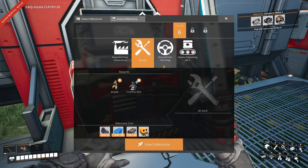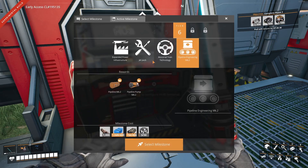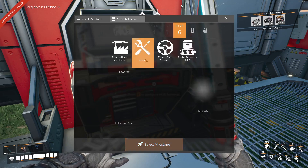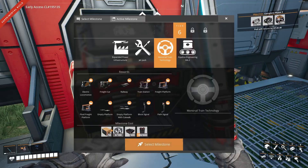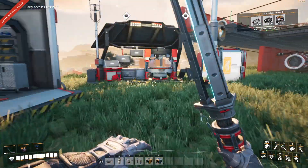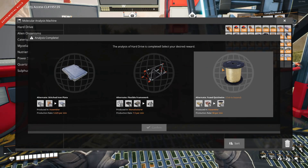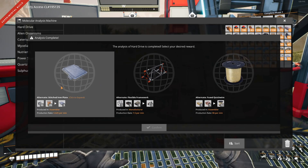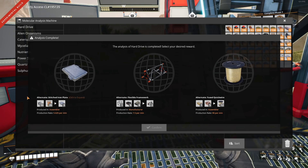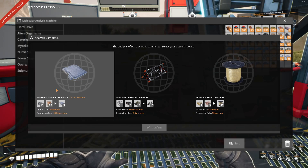I think the next thing we're going to work on is going to be the jetpack for sure. We don't need this just yet, so it's going to be jetpack and the monorail trains, which means computers. Let's see what we got here - fused quickwire again, alternate flexible framework, and a stitched iron plate. That's tempting.